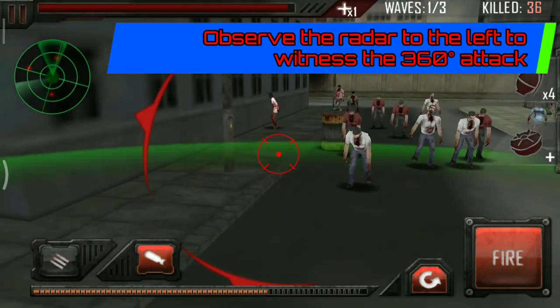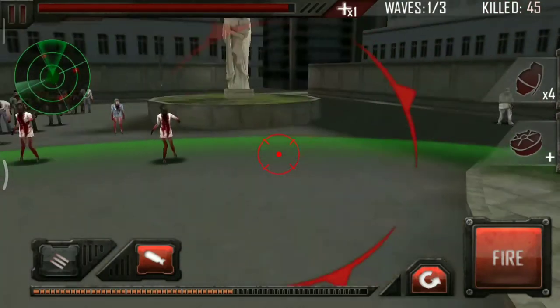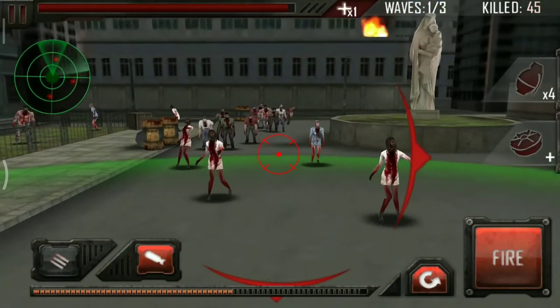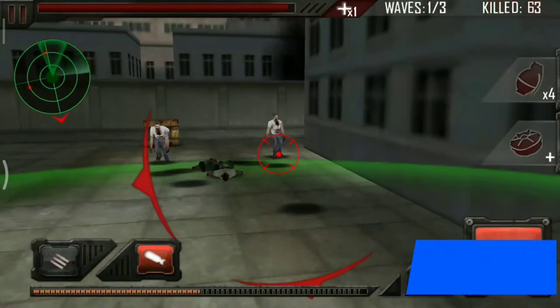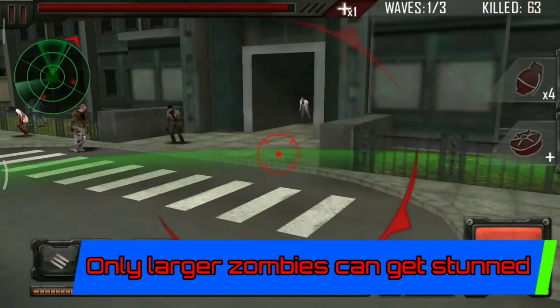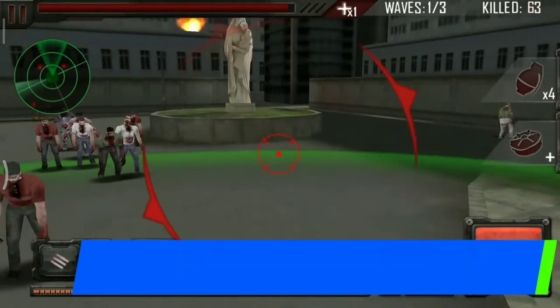I can say for sure, if you want to prevent the zombies from ganging up on you, the Shockwave heavy weapon will work beautifully. The strategy is the same as the Tesla coil — since they can stun the zombies, you can easily switch between your heavy weapon and the machine gun to preserve your ammo.